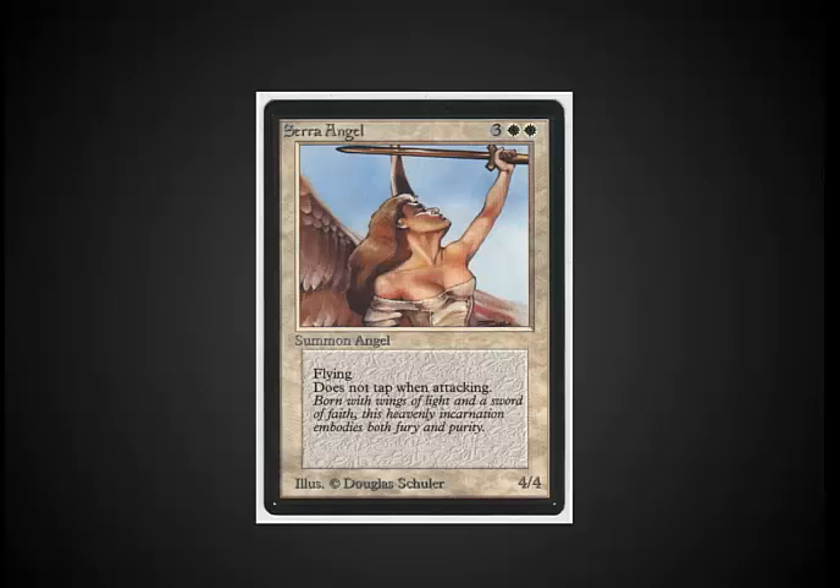Finding a kill condition is very important in a stasis deck, and Serra Angel was one of my favorites. The Vigilance ability — or as it was called at the time, 'does not tap when attacking' — is extremely useful when your deck doesn't untap. I really liked the artwork from this card, and this is a classic for Alpha and Beta. This card was even pulled at one point for being too strong of a creature.